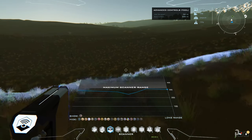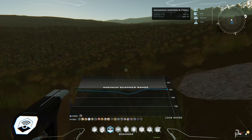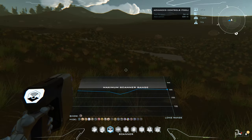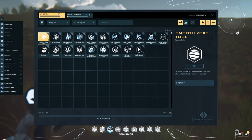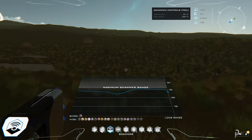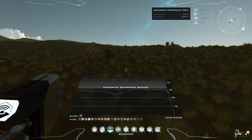One thing I would advise is to link yourself to your ship's container. I'm already linked to it — if you go here you'll see that. Make sure you link yourself to the container so that as you extract the ore it will go straight to that container.